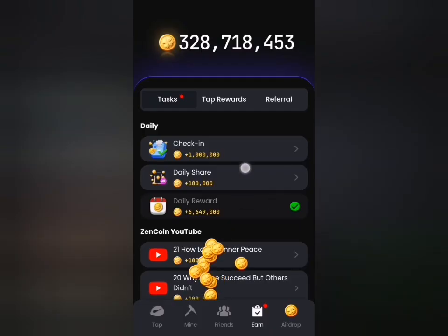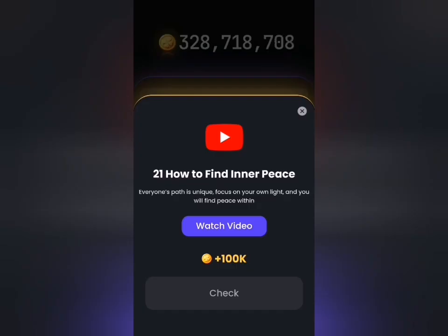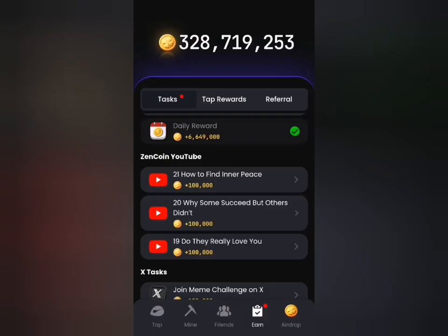Since I've done that, you can actually take your time and perform some of these tasks as well. Just click on Watch Video, navigate to YouTube, spend a few minutes — like one, two, or three minutes — then head back and click the Check button to claim your reward. I'm going to demonstrate this now: I'll click Watch Video, wait a few seconds, then click Check and receive my rewards. Take note of my available balance.